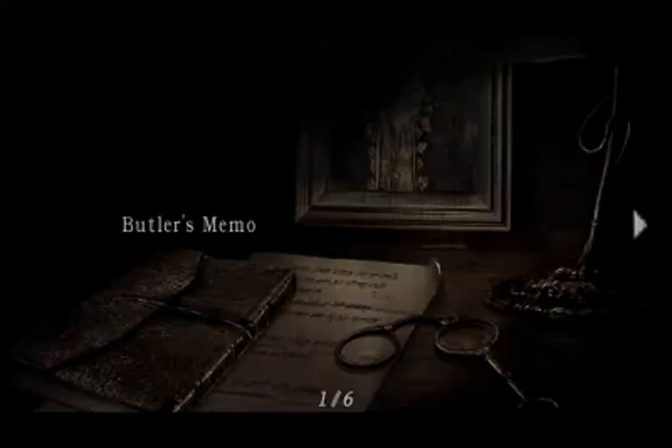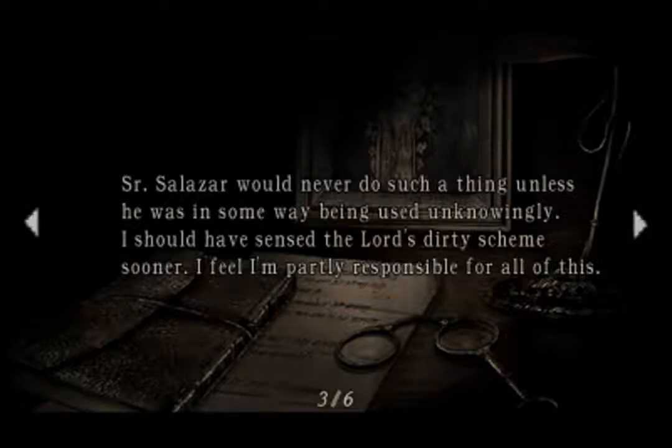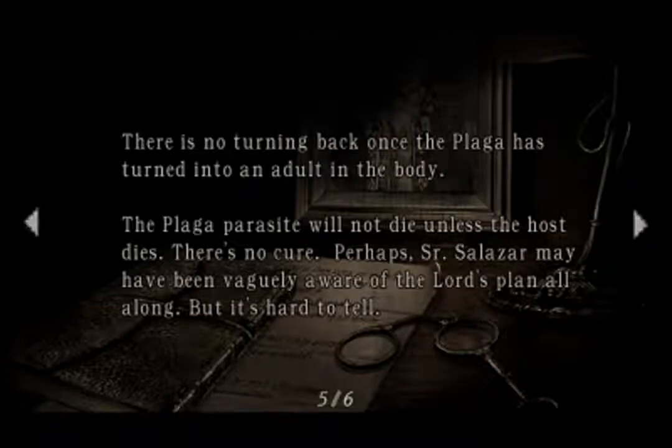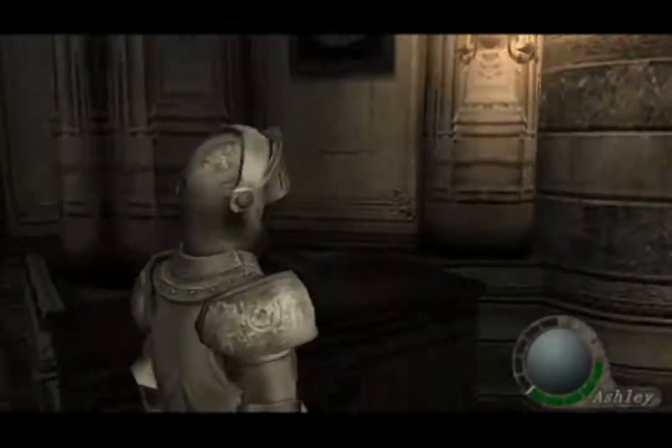Here's a note — The Butler's Memo. Knowing that Sir Ramon Salazar had no family, Lord Salar must have used his strong faith in the Los Illuminados to his advantage to talk Salazar into undoing the seal of the Los Plagas once done by his ancestor. I'm just gonna say Salazar because either way I pronounce it, someone's gonna complain. Salazar would never do such a thing unless he was in some way being used unknowingly. I should have sensed the Lord's dirty scheme sooner — I feel I'm partly responsible for all of this. I have no idea as to what the Lord is planning, but Salazar was just being used. It is too late now, however. Salazar has already taken the Plaga into his body. There is no turning back once the Plaga has turned into an adult in the body — the Plaga parasite will not die unless the host dies. There's no cure. I have served the Salazar family for generations. I am prepared to continue my services until the very end. Stay in school kids, so you don't end up a servant.